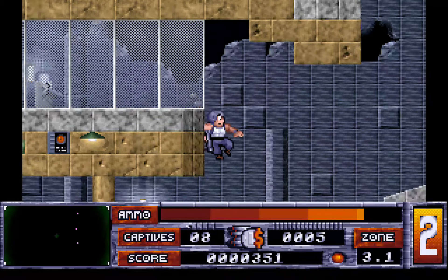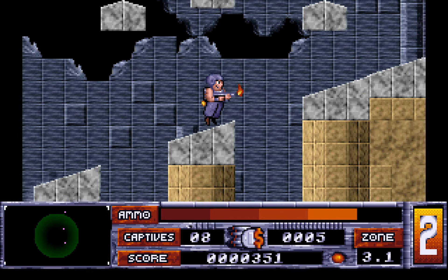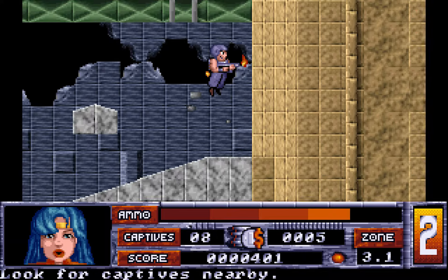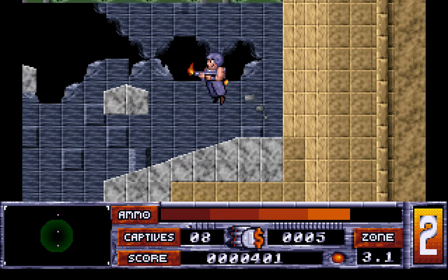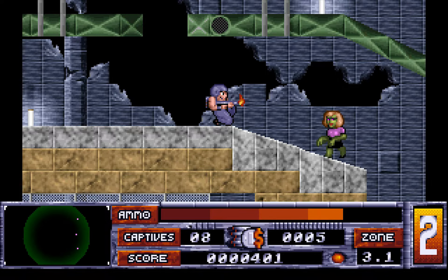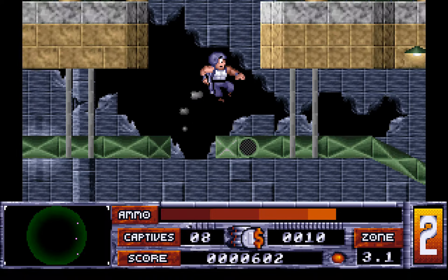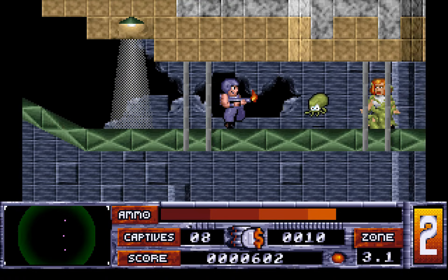There we go. Stand over and press fire, which actually still wastes fuel. Not good. There's another floppy disk. Zombie lady — the aliens have taken over people's bodies, as you can see. They're kind of body-snatching them, turning them into zombies. Not the greatest thing.